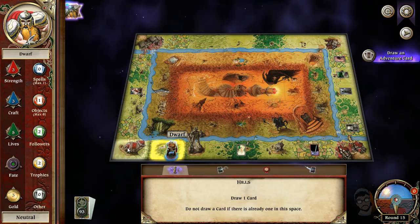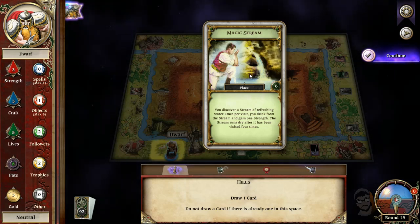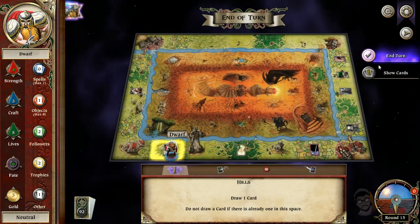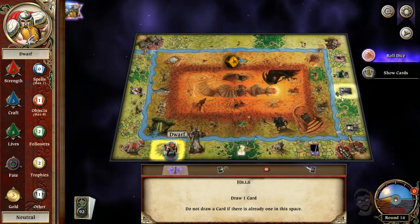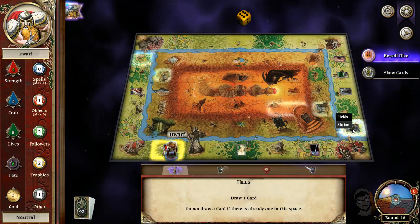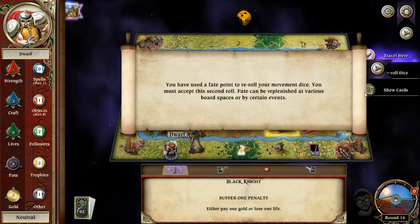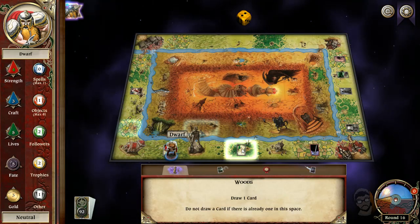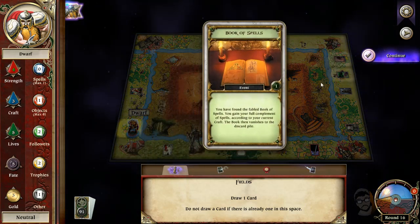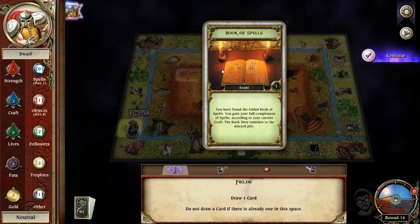A magic stream! Once per visit, you drink and gain one strength. Oh, that's amazing — permanent strength! I don't need that dumb sword anymore. A nice six! I accidentally re-rolled — the fate re-rolls dice. This is the pool of life to heal one. Oh wait — the UI changed up right away. Book of spells! You found the fabled book of spells. You gain your full complement of spells and then it vanishes. Because I'm a dwarf, I only get up to one spell card, but that's fine for the tutorial.